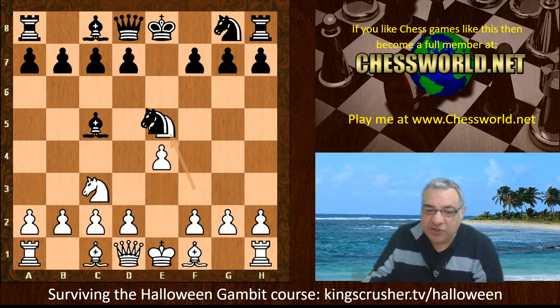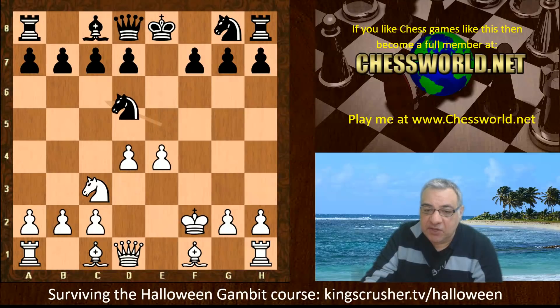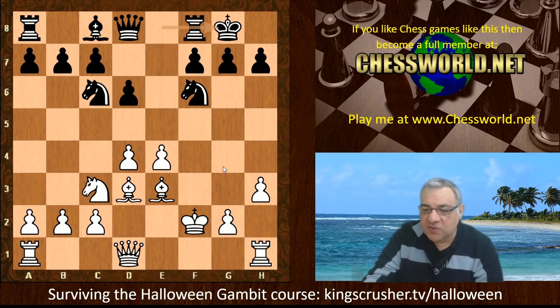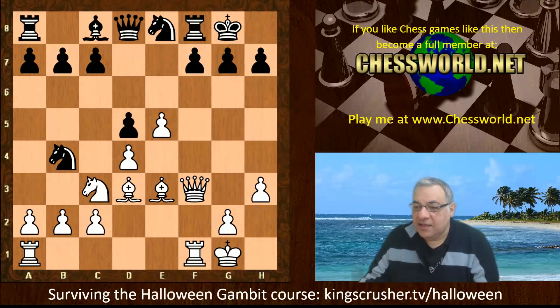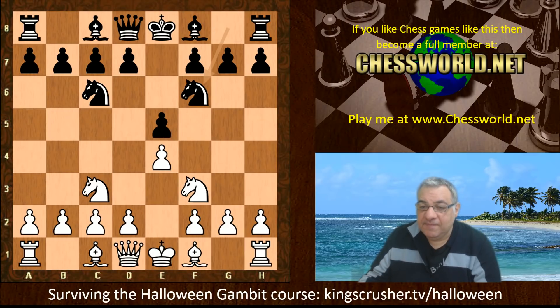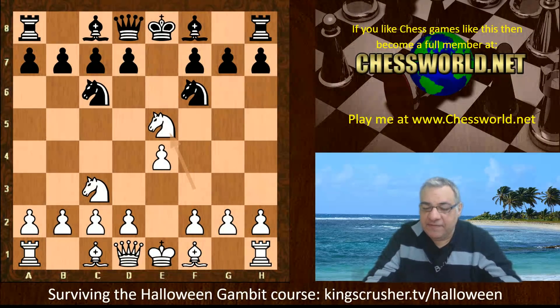Even better if black reacts with Bxf2 instead — you can look forward to a clear advantage because the king is only slightly inconvenienced. You can play to stop use of the g4 square and get a really nice position. So Nc3 just to provoke Bc5 is a nice system. But say Nf6, and you can shock your opponent with the Halloween Gambit — Nxe5, sacrificing a whole knight.